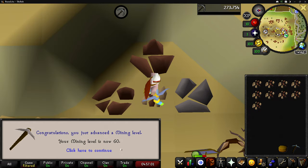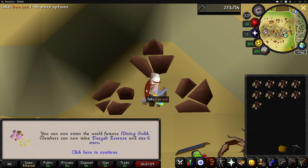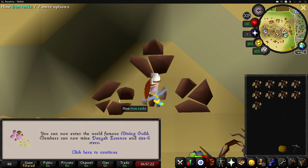One more rock until we get level 60 mining. We can now enter the Mining Guild, though I think this power mining spot might actually be better in free-to-play — I'll check later. We can also mine size-six shooting stars, which I completely forgot about. Maybe we'll do those a little bit later when the levels are too annoying to just power mine through.